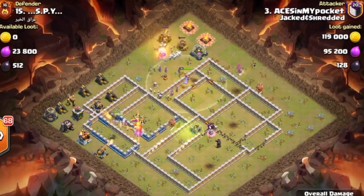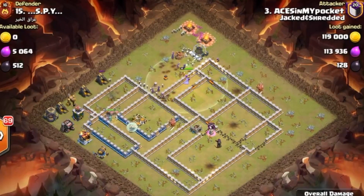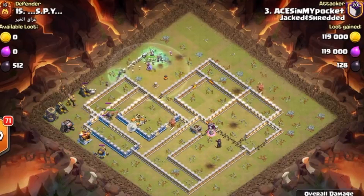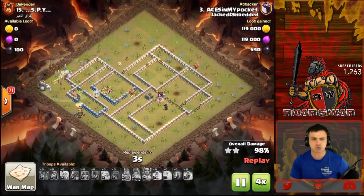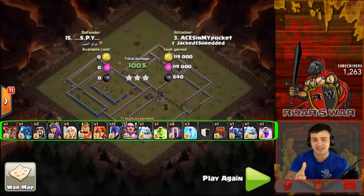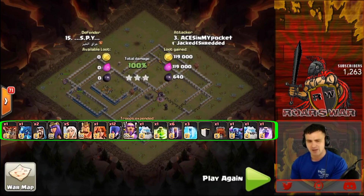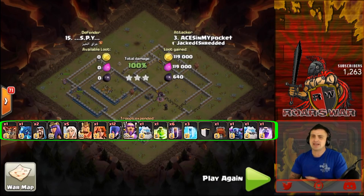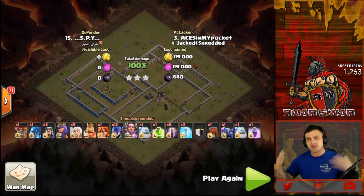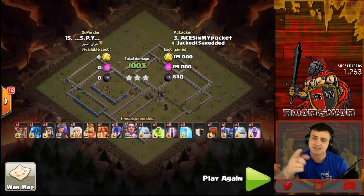Up on the north — check out all those witches, so many you can't even count them. All those skellies making their way around the base just destroying everything. This is a beautiful triple here from Ace in My Pocket, showcasing just what this clan is capable of as they sit in Champs 1. I hope you guys enjoyed today's video and learned maybe one or two things watching these attacks together. Don't forget to smash the subscribe button, leave a comment, like the video, share it, and let's get big together. Have a fantastic weekend — Aurora is most definitely out, stay classy.